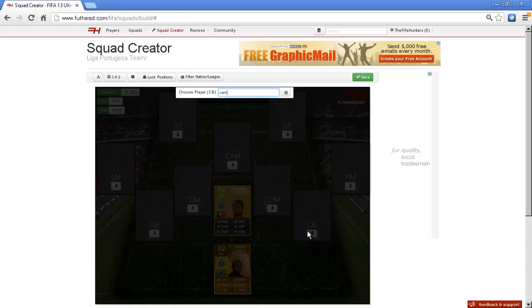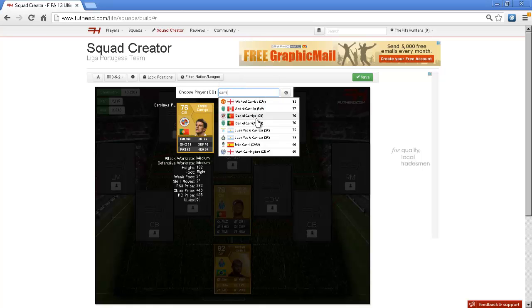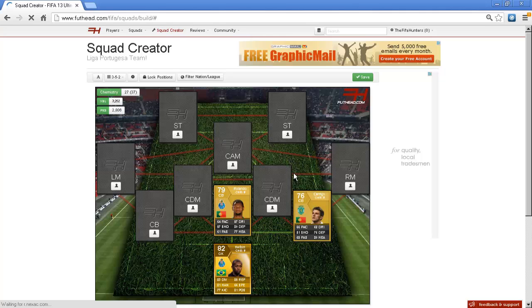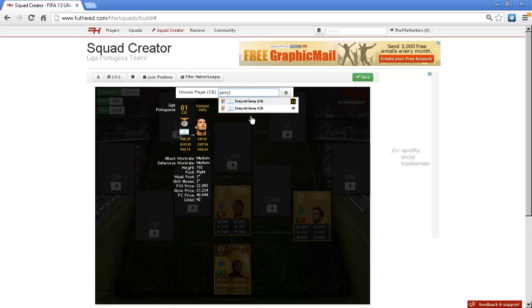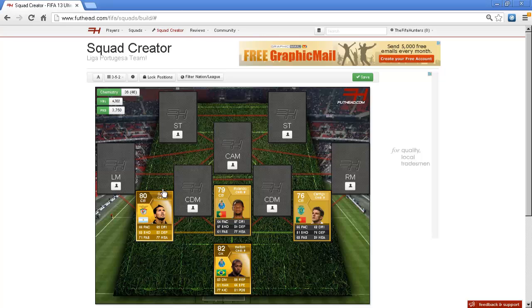On the other side you've got Carrico from Sporting CP - Sporting Lisbon. Ronaldo, Cristiano Ronaldo, used to play for them just before he got bought for Manchester United. On this side is Ezequiel Gray. These are the three teams: Benfica, Porto, and Sporting Lisbon. The front five - right mid, left mid, centre mid, striker and striker - are all Benfica, so they've got pretty good attacking.